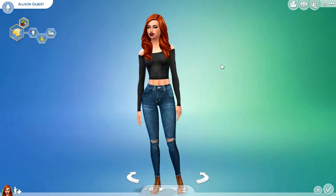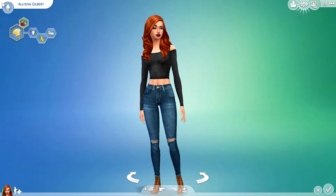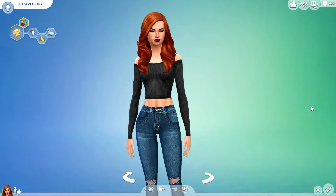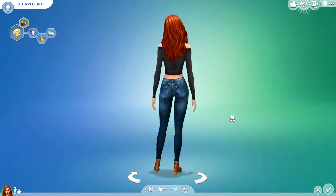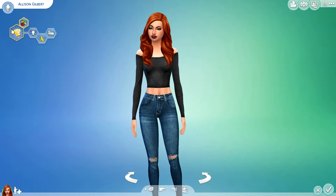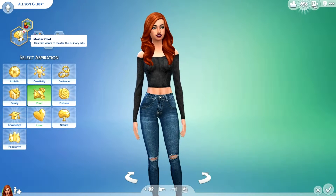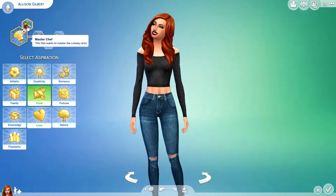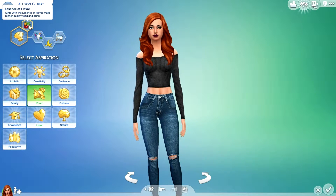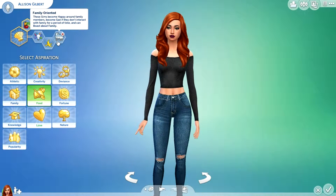We're just going to be playing with one Sim for now. This is Allison Gilbert. She's a young adult, and most of her outfit is custom content, but we'll get into that in a minute. She wants to be a master chef, which is to master the culinary arts. She gets the essence of flavor trait. She is creative, clumsy, and family-oriented.